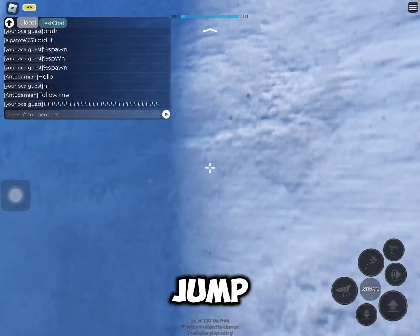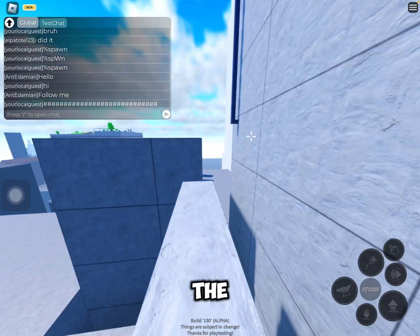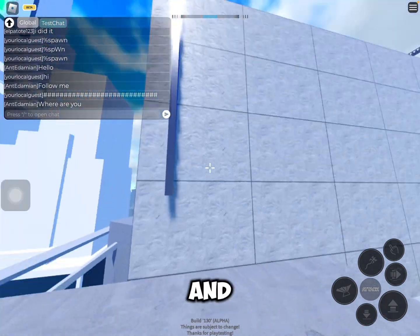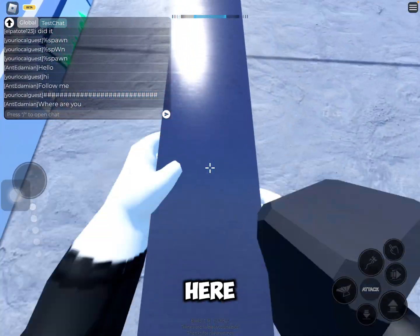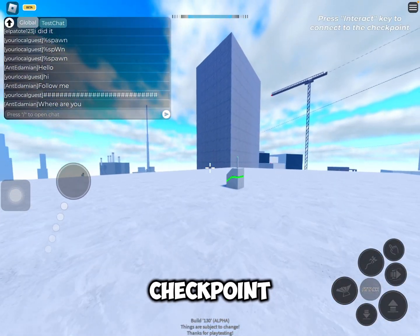On mobile, jump. When you get to the wall, just hold the jump button. Okay, and now we're gonna go over here, and over here. And you're gonna save your checkpoint.